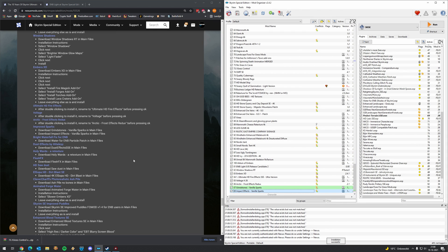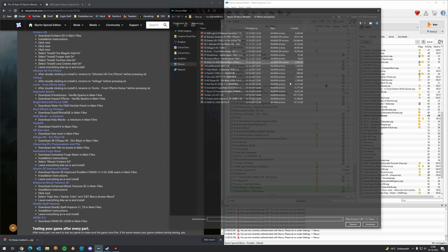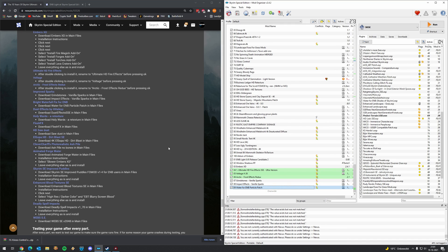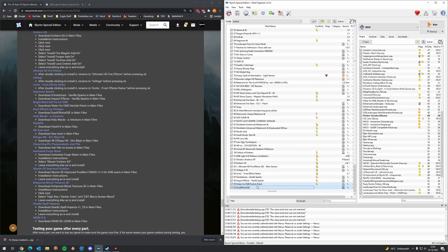The Bright Waterfall Fix for ENB is a very nice mod, because by default it's quite a mismatch when it comes to color, so it's good to have this patch for the waterfalls. Dust Effects — this is immediately visible when you visit Bleak Falls Barrow, the first dungeon. Once you enter, you will see these great dust effects.